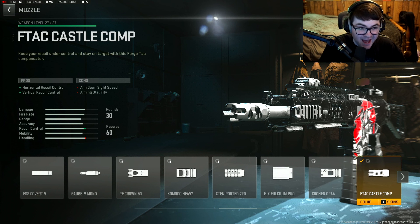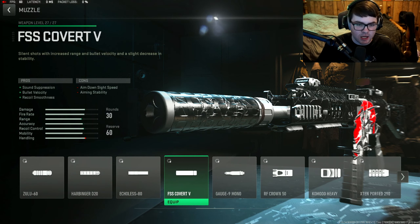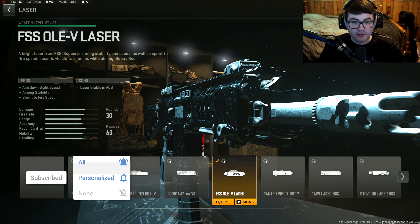Starting off with the first attachment: the F-Tack Castle Comp muzzle for horizontal and vertical recoil control. This gun needs a little recoil control, especially as you add more attachments. I don't think you need a silencer muzzle for damage range — just a muzzle for recoil control. Tuning: plus 0.44 for recoil stabilization and plus 0.16 for gun kick control.